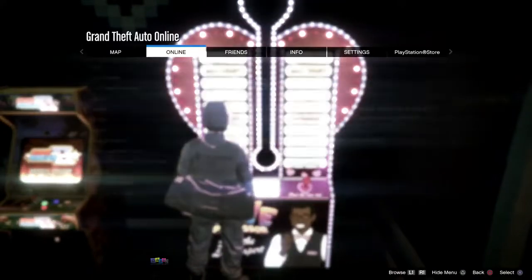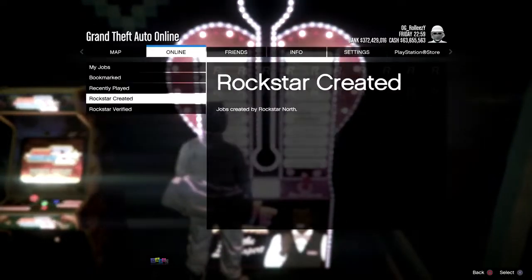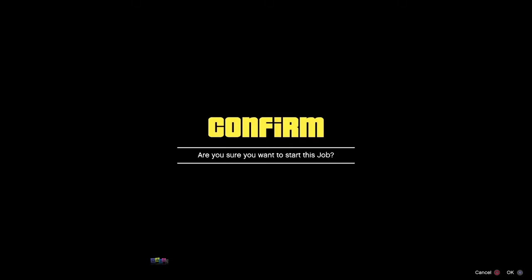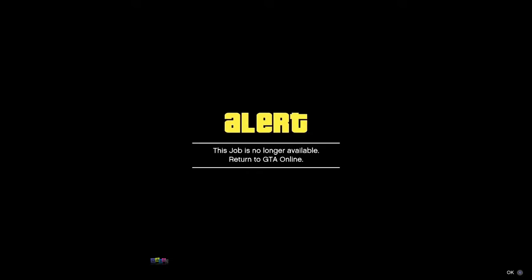Press pause again, go to Jobs, Play Jobs, Rockstar Created, Missions, and start up a Titan of a Job. Once it's starting, press right D-pad — that activates the machine in the background. Wait 10 seconds before accepting the alert.